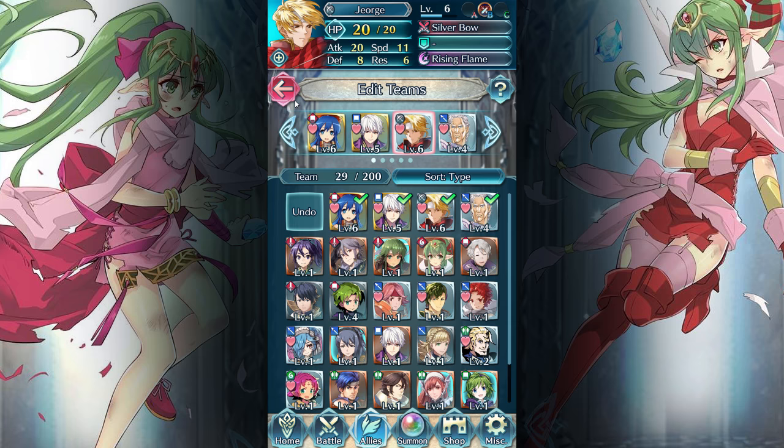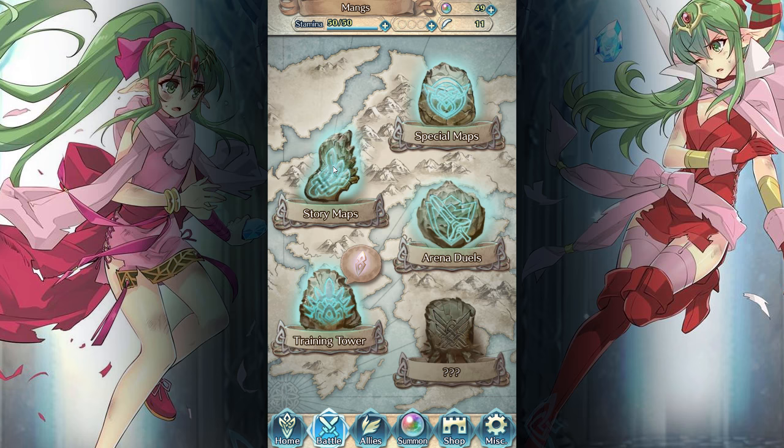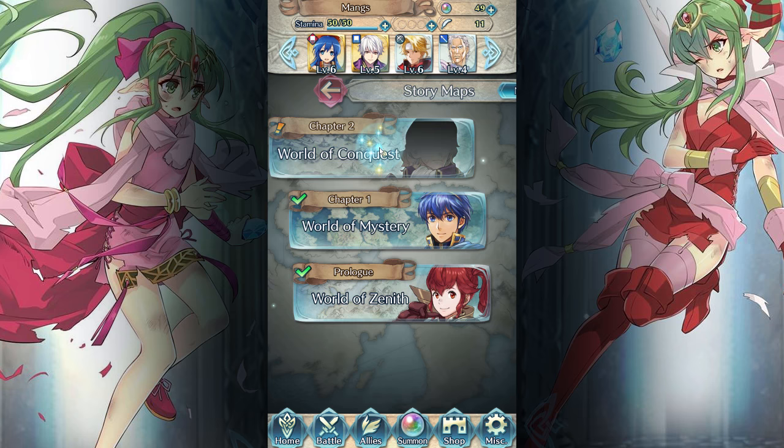I feel like I can't use a 3-star Fear. That's kind of sad about how this game works — you feel like you can't use the 3-star heroes because the 4 and 5-star heroes are just so much better. Anyway, let's continue. We're going into Chapter 2, World of Conquests. Awesome!